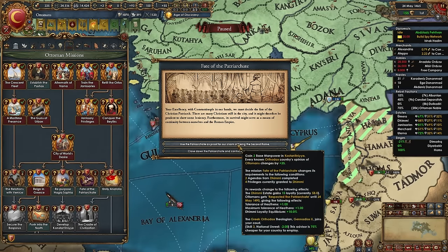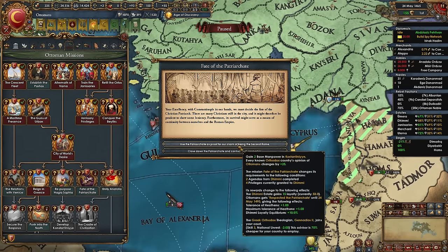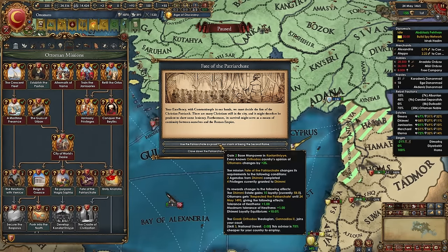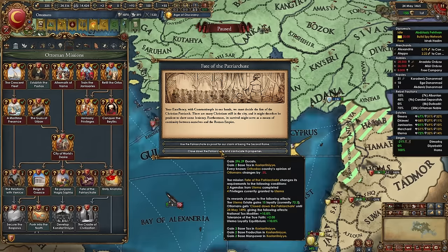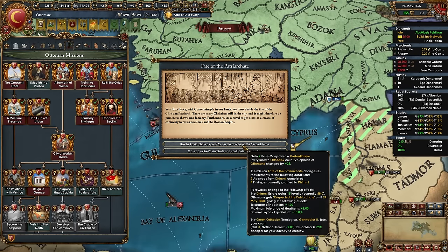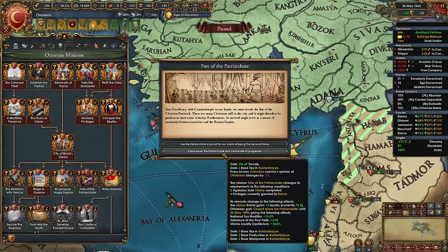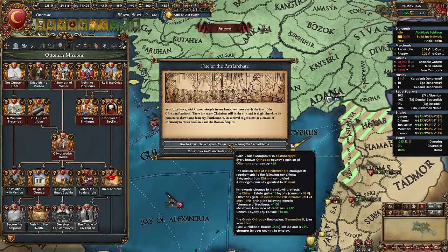When you gain the event about the Orthodox church in Constantinople, you have two options that change requirements for a mission. Option 1: need two Dimi agendas and four privileges — you gain manpower, orthodox countries like you, and a Greek theologian later. Option 2: need two Ulema agendas and four privileges — you gain money and base tax now, orthodox nations dislike you, and more dev later. I think option 2 is slightly better but it's your choice.